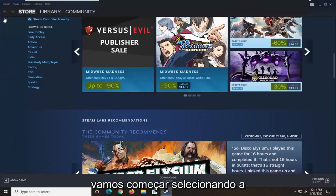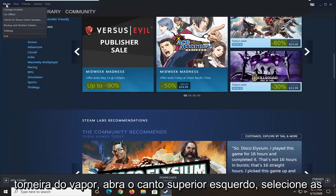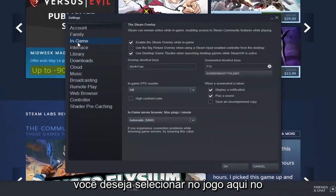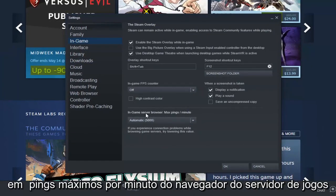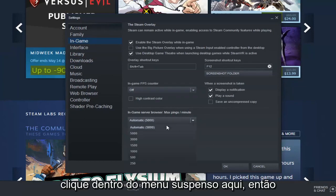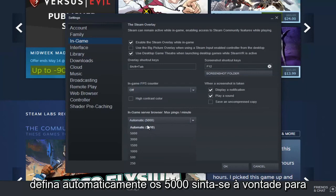What we're going to do is start by selecting the Steam tab up in the top left, select Settings, then select In Game on the left side, and then on the right panel find In Game Server Browser Max Pings Per Minute and click inside the drop-down. Automatic is set to 5,000.